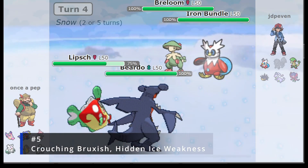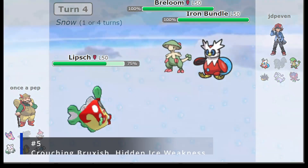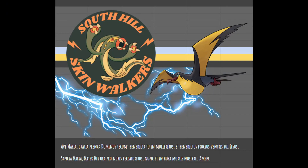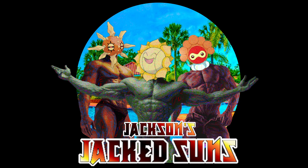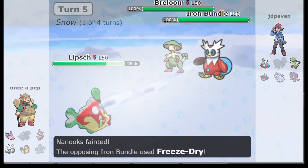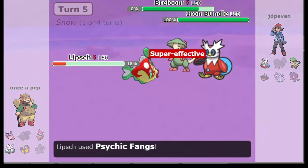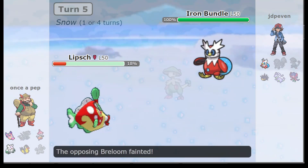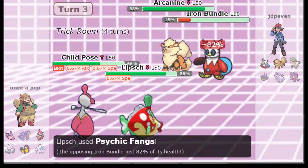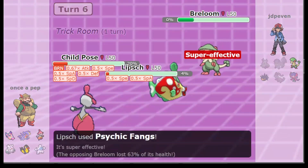Coming in at number 5 is a tech that almost went undetected in Crouching Bruxish Hidden Ice Weakness. In Game 1 of the South Hill Skinwalkers vs. Jackson's Jacked Sons, Coach Beach revealed a hidden secret: a Yatchi Berry on Bruxish that could only be triggered by the opposing Iron Bundle's freeze drive. And though it didn't net the Skinwalkers a win in Game 1, Bruxish went on to be pivotal in picking up wins in Games 2 and 3 and securing a match win on the week.